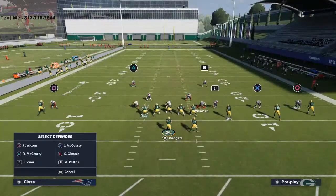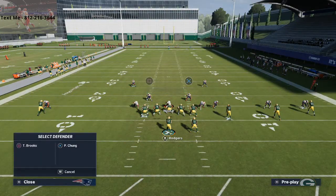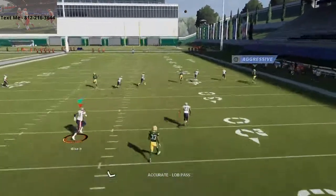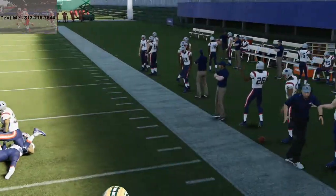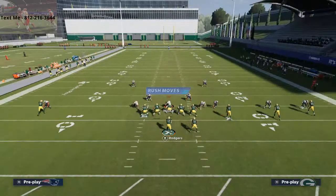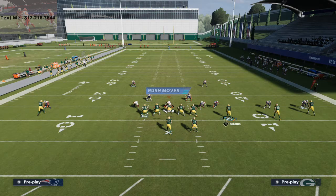Basically, what we're going to do is we're going to set up the meta coverage. What you're used to seeing is if I try to throw this fade route to MVS — because they've shaded outside and shaded over the top — you're going to see that I can't throw this ball. That's what makes this coverage so good. It effectively allows you to play cover zero and drop zones underneath. So now what I want to do is show you the same principle. But all you're going to do is as soon as Devontae Adams makes his cut and gets separation, you're just going to lob the ball over the top of the defense.